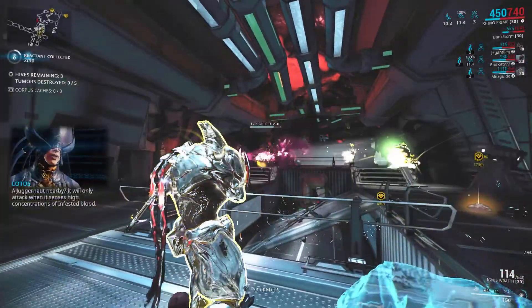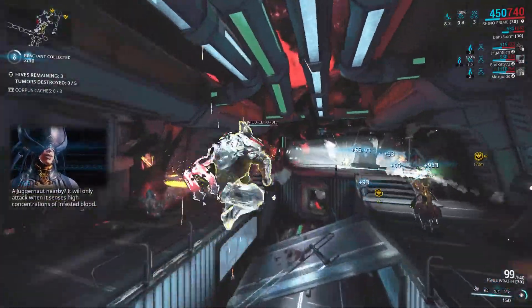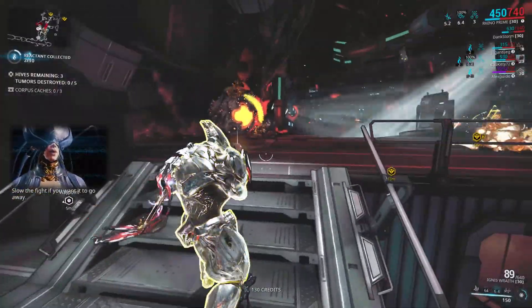A juggernaut is alive, and it will only attack when it senses high concentrations of infested blood. Slow the fight if you want it to go away.